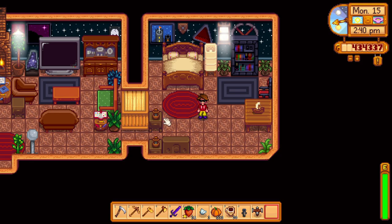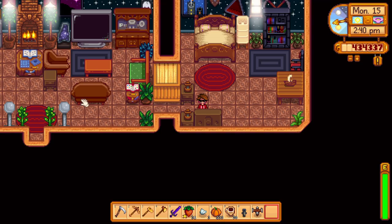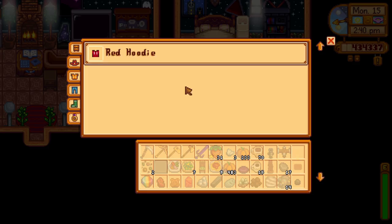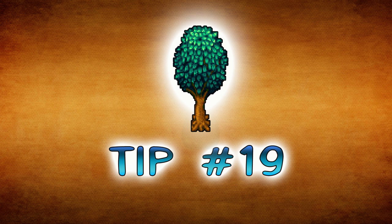Tip number eighteen: use the dressers. The new oak dressers now give you access to some storage space, but only for clothes, rings, pants, boots, and shirts. It still gives you an option to store less usable items rather than having to ditch them somewhere in a long-forgotten chest.